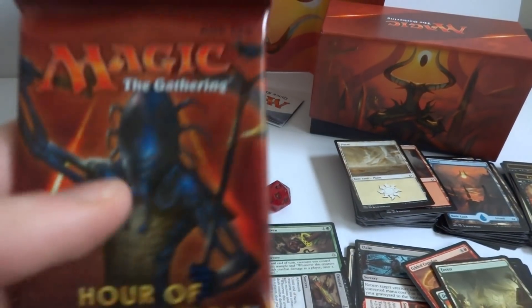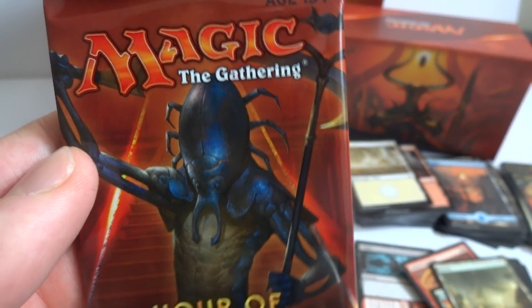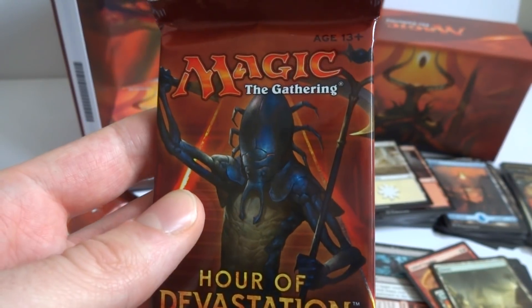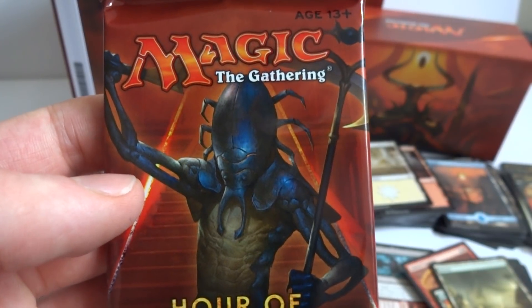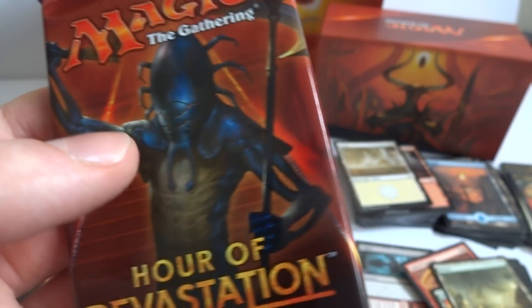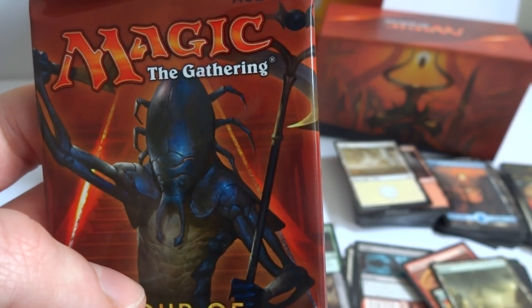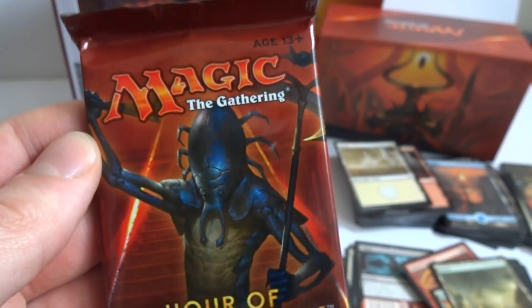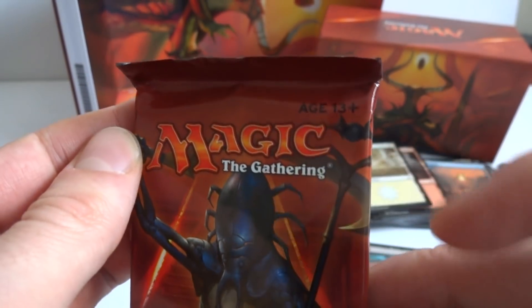Now we're on to the next pack. It looks like we got a picture of some sort of bug — wow, that definitely reminds me of the mummy with those bugs that crawled under people's skin. Those were the worst parts of that movie. Looks like you can see its skeleton and bones. Maybe its arms move with magic, and it also looks like it has some sort of snake body and a bug head.